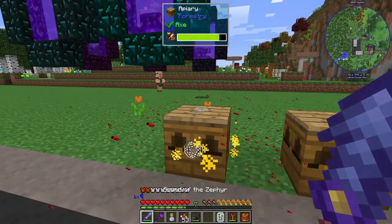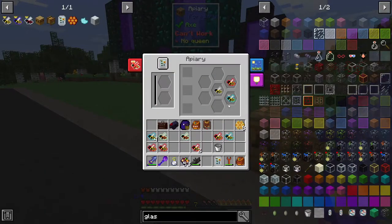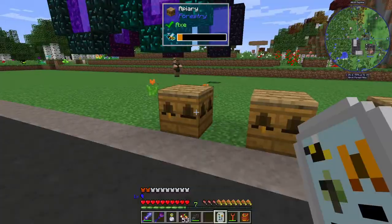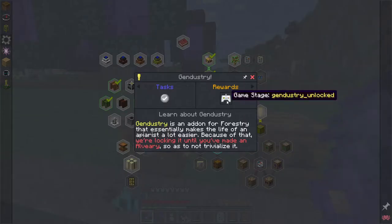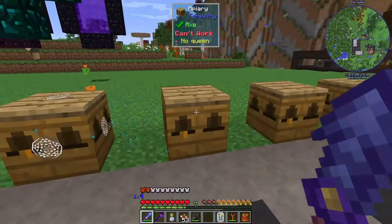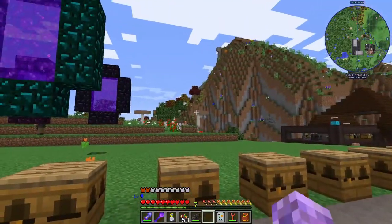Rinse and repeat. If you start bottling heaps of these things you're going to get a lot of bees everywhere. Hey, we got a common drone — perfect! I really need these first meadows and these common-meadows. Our genstry makes this a whole lot easier, but you might remember from the quests that genstry is locked behind building the alveary, which is a three-by-three-by-three beehive. Hey, we've got a cultivated, which is what we're after!